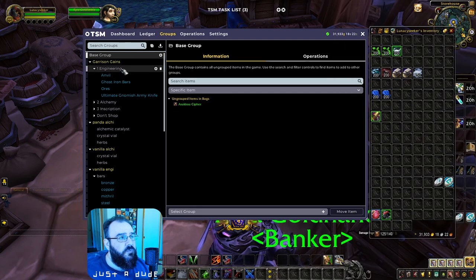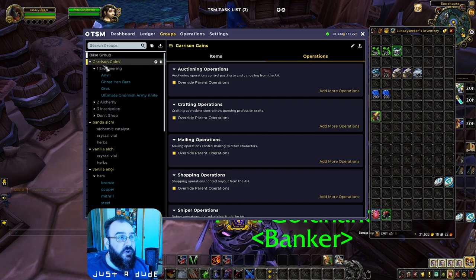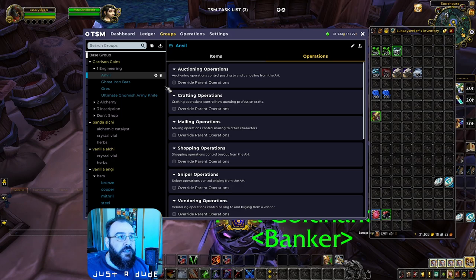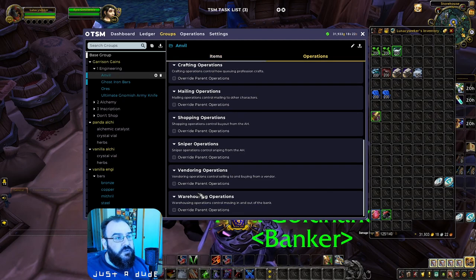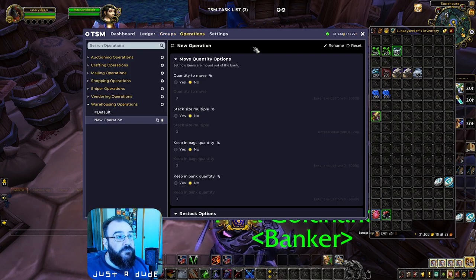Now let's look at creating the warehousing side of these groups. We went through and cleared out the operations in the parent group of Garrison Gains, so the individual groups can have their own operations applied without picking up any defaults. Each subgroup will have its own operations. Let's look at Engineering — these are the pieces you want to restock. Click individual item operations and go to Warehousing — we need to create a new warehousing operation for Anvils, because you only want two.